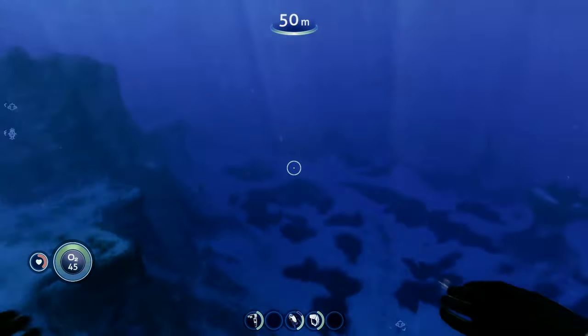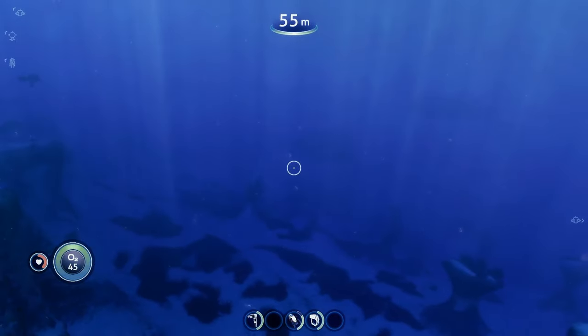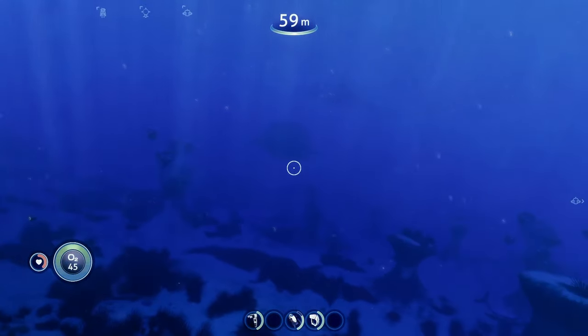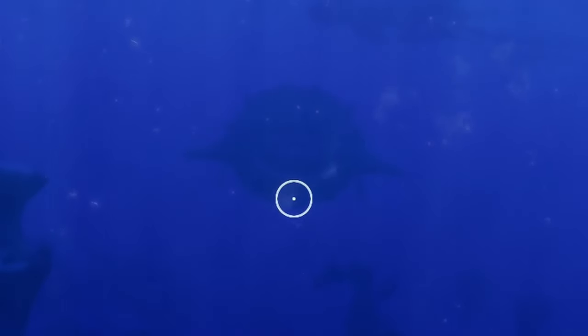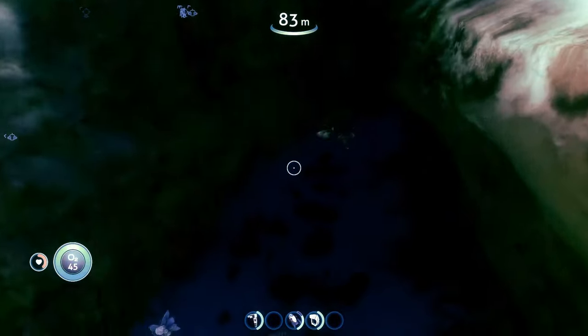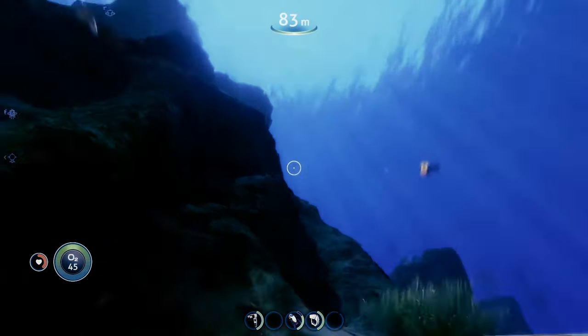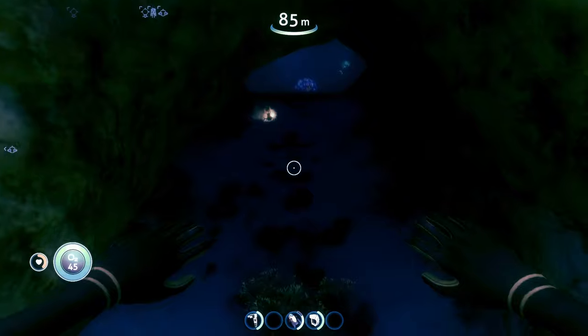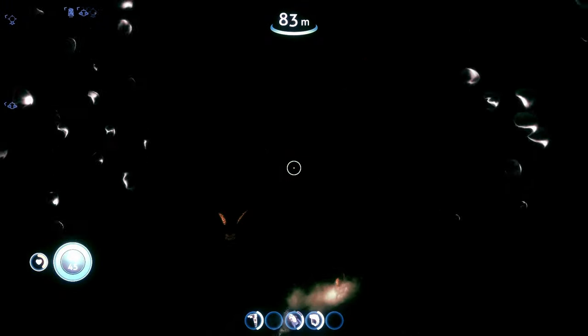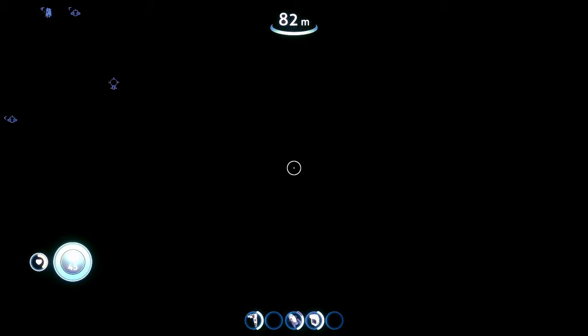Especially when you go into the darker areas, it's going to turn basically any biome completely black when it turns nighttime, or whenever you're in a super dark cave, and that looks terrifying from a distance. So let's find a cave to go in so I can show you what I'm talking about. This cave is daytime right now, but it's extremely dark, so let's head on in here. It's completely black.